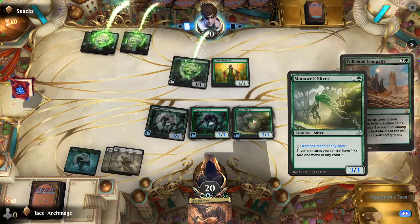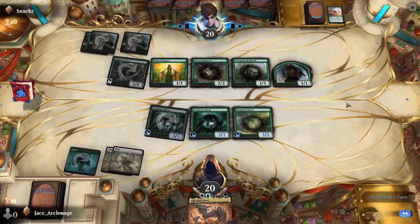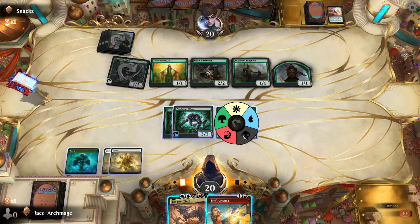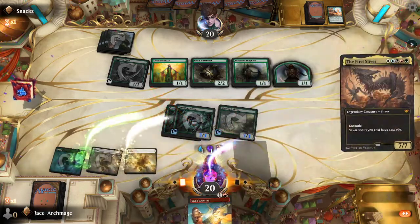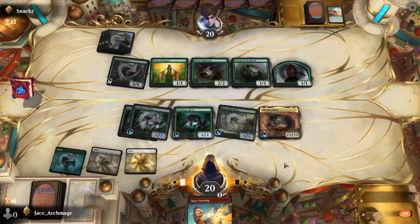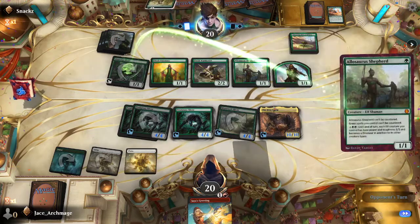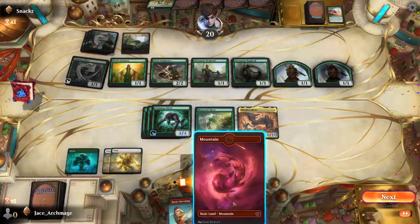Now the fun part — on my next turn, he's going to do Collected Company. What I'm going to do is going to be much worse than what he just did. Alright, tap down — this one for black, this one for blue, this one for red. Now I have a 10/10 Sliver, and I have the mana to blow up a creature if I want, although I'm not going to leave myself open. I kind of want him to swing, but I guess he's not going to, so we'll drop this.